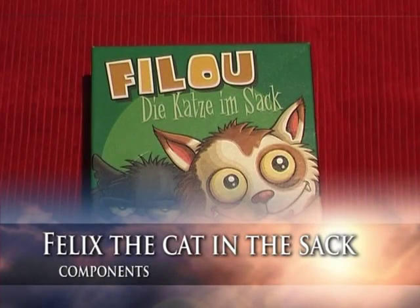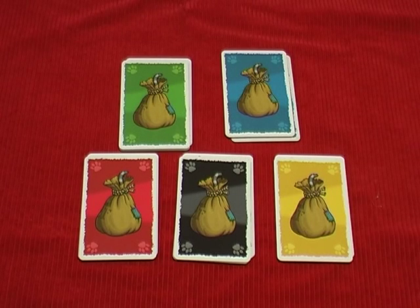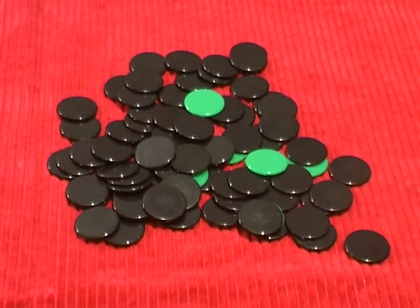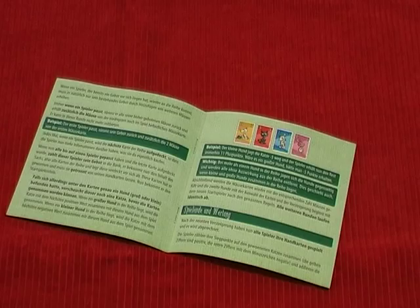Let's see what you get inside the box. You get a set of 10 cards in five different colours, the mouse and the Cat in the Sack cards, mice tokens, a first player marker, and a colour rule booklet.